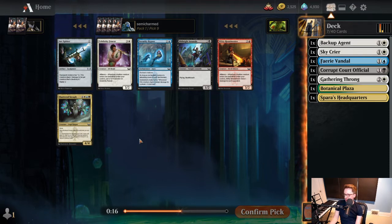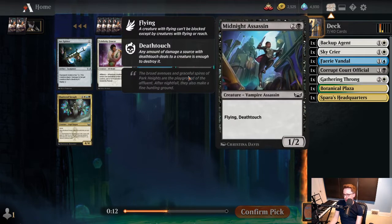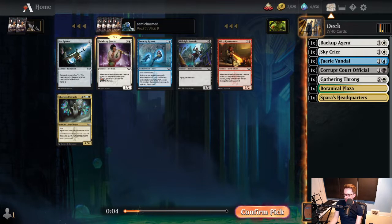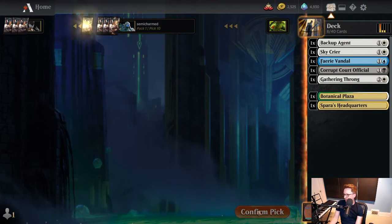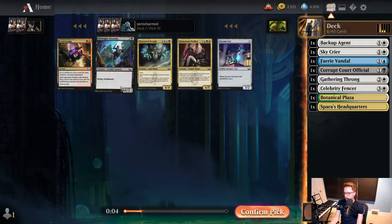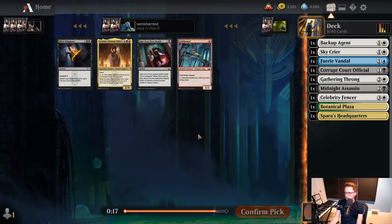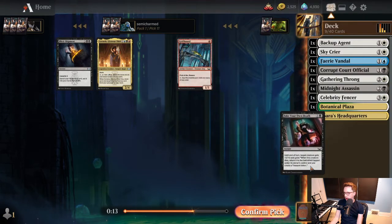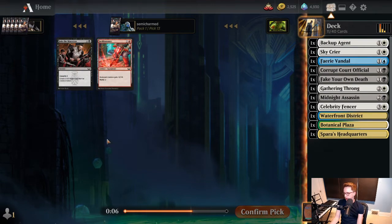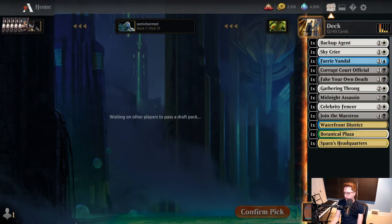Celebrity Fencer is the card here. I don't really want a three-mana 1/2 flying deathtouch. Security Bypass is not great either, so we'll take the Fencer. Not a great start for us, but we do have pretty good mana and a white base. Seeing some Black-Red come back around, but nothing truly exciting. There's Shattered Seraph again. I guess we'll take Midnight Assassin if we get pushed into black. Fake Your Own Death - sure, we'll take that. And a dual land, so if we get pushed into black, Blue-Black is potentially an option, though we're not really seeing any blue. We did see some green - we passed on a couple Blitz creatures. Thinking we might see some green in pack three. White is obviously contested.